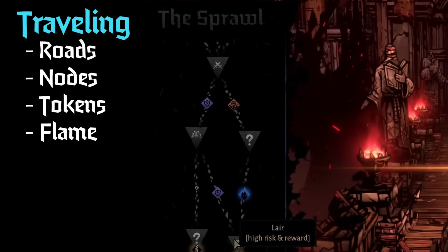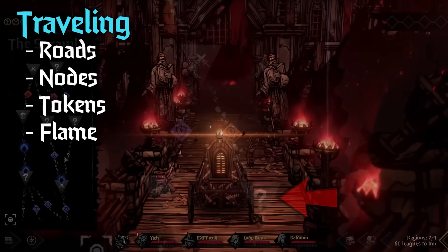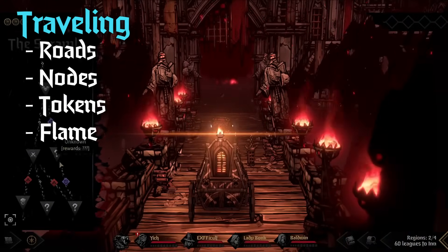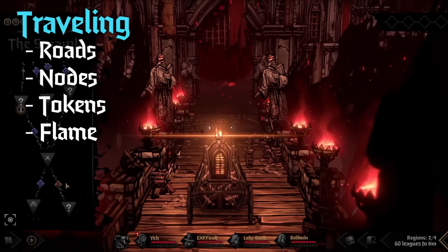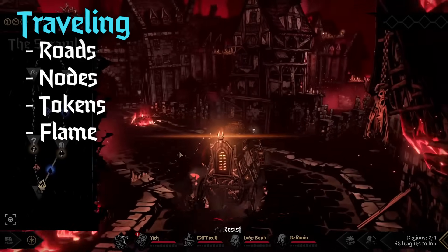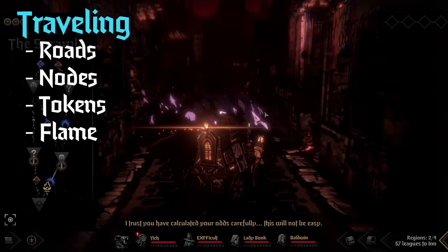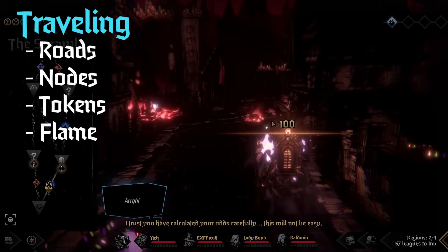The map can have a lot of visual noise, but the things you're looking at are the roads, which have their own events, and then there are nodes, which is where you stop the wagon and make choices. Picking a relatively safe route in terms of roads and rewarding nodes on your way to the next inn is key for success. The stagecoach has two forms of durability: wheel tokens and armor tokens.